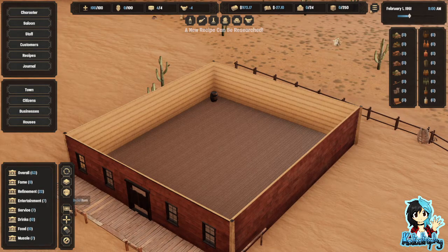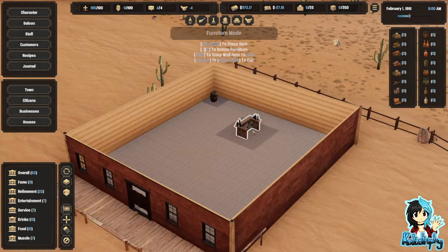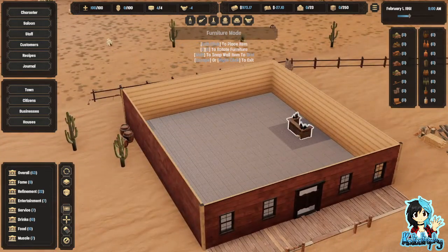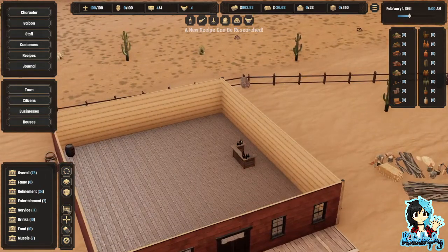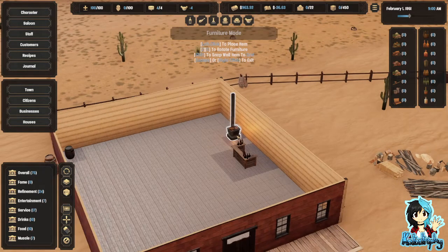How do I — is it this button? There we go. So I'm going to need, obviously, a desk, aren't I? I've never built a saloon before, and the last time I was anywhere near a saloon in a game was Devour. We do not like Devour much.